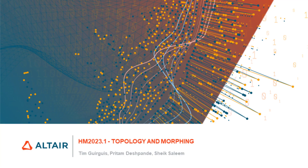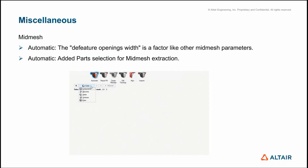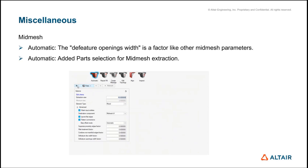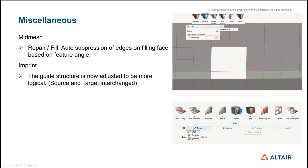Today we're going to go through the topology and morphing update to 2023.1, covering some miscellaneous improvements introduced for 23.1 — mostly usability things. MidMesh has had a few things adjusted: the defeature openings used to be a fixed value, it's now a parameter, much like the rest of them. We've also added parts as a direct selector for MidMesh.